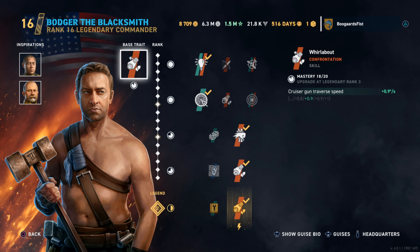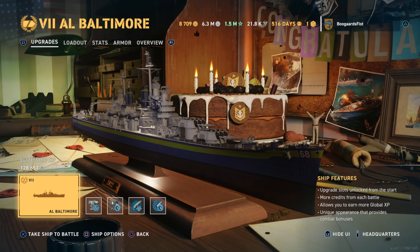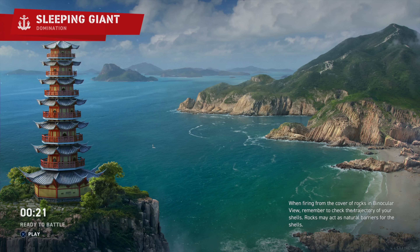Hey guys, Tableware today. We got a game in the Baltimore for you. This is Einstein Halloween Commander - I think he's still available in the shop, pretty good cruiser commander. Church versus Great Inspiration, Sleeping Giant domination mode game, and this game we're going to be talking a little bit about pace of play.